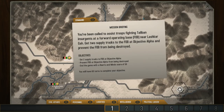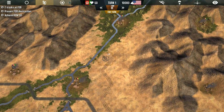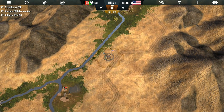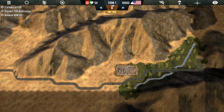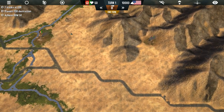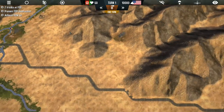Essentially what we're trying to do is get two supply trucks to the forward operating base at Objective Alpha and prevent Bravo Base from being destroyed. Bravo Base is Objective Alpha — this right here. If we scroll over, we can see this is our main base, with this road being the primary transit system to reach the forward operating base.